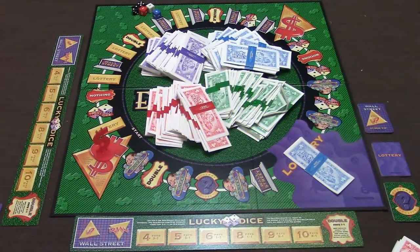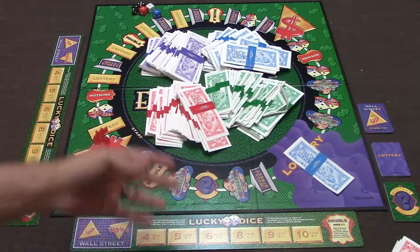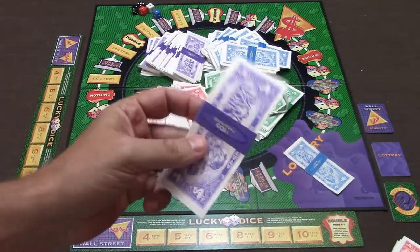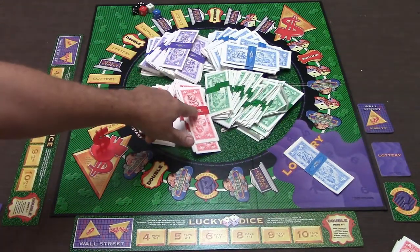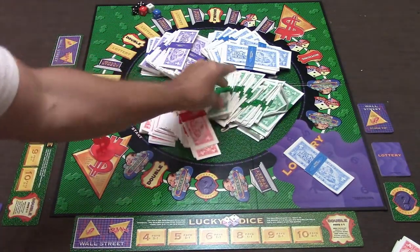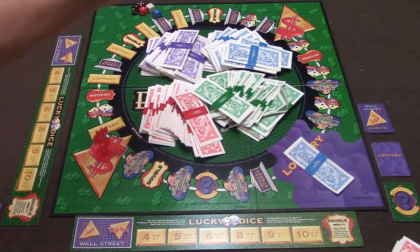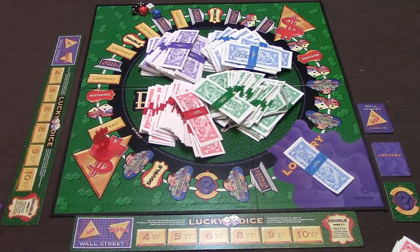Let me show you the components. As you can see, there's a ton of money in the middle of the board. It's broken into wads, and there are four different types: wads worth $100,000, $200,000, $500,000, and a cool $1,000,000. At the beginning of the game, everybody takes two wads from each of these piles, which comes out to around $3.6 million.